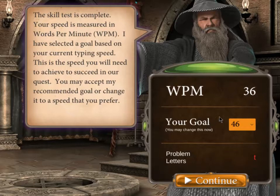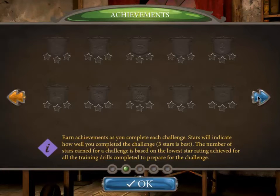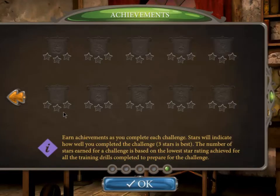If you're doing this typing game as part of a course, you may be required to achieve a certain speed level, so make sure you don't change your goal to something unacceptable for your program. We can also see the problem letters — any letters you had challenges with will appear here. I'll leave the goal at 46 and click continue. I've just earned an achievement. The game has a number of achievements, and most are grayed out until earned. I've earned the skill test achievement and can scroll through to see other mystery achievements.